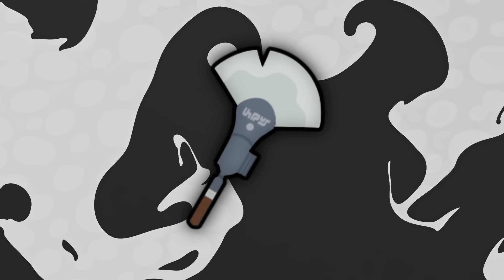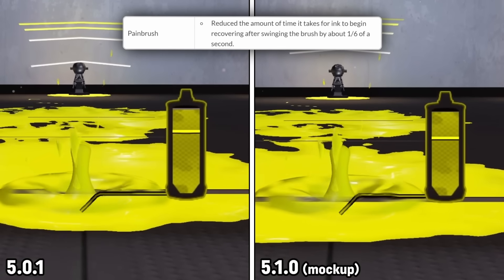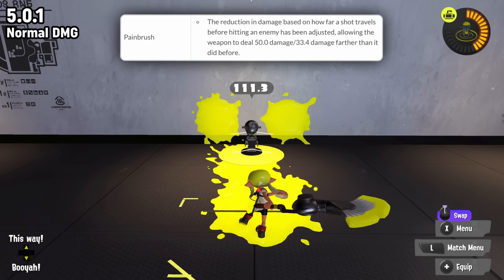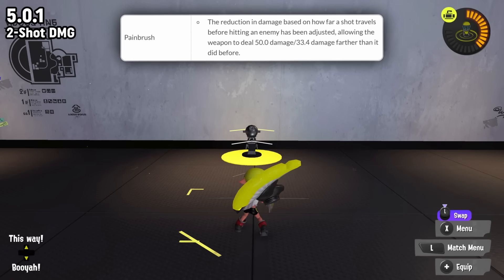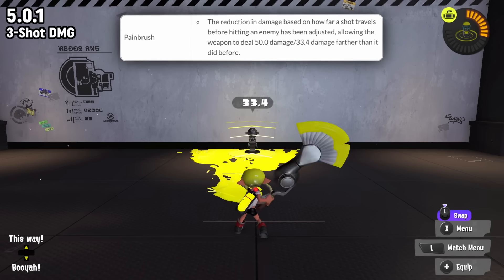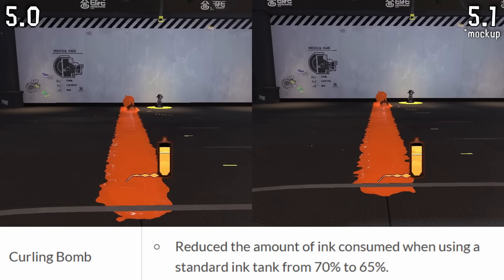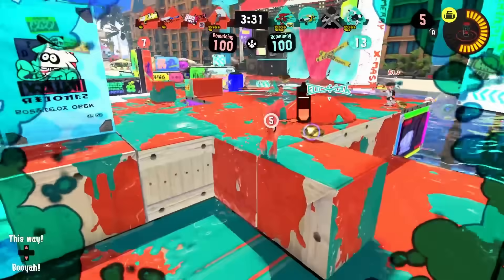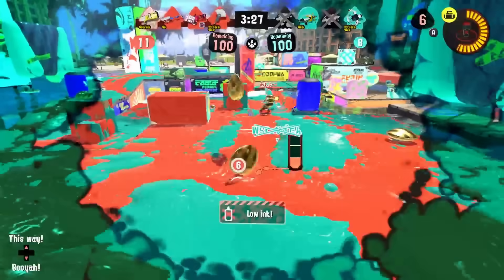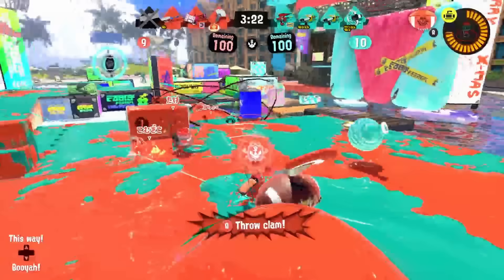The biggest buff in this patch is the Painbrush — this thing got three buffs plus a sub-weapon buff. First, the amount of whiffing frames before you can start recovering your ink is reduced by 10 frames, or one sixth of a second. On top of that, the damage range for over 50 damage and over 33.4 damage is extended, meaning its two- and three-shot range is going to be increased. The Curling Bomb was also buffed from 70 to 65 percent of your ink tank, which really helps Painbrush specifically, giving it a lot more uptime and reliability at killing.